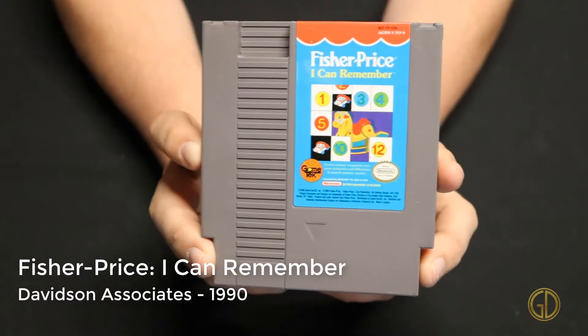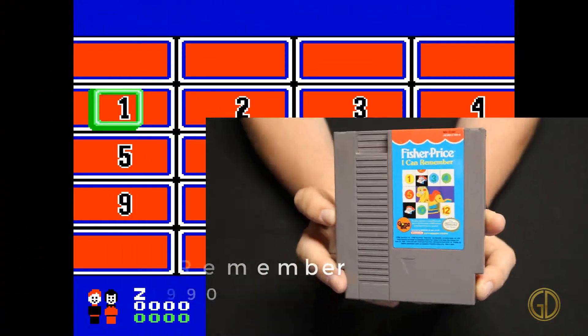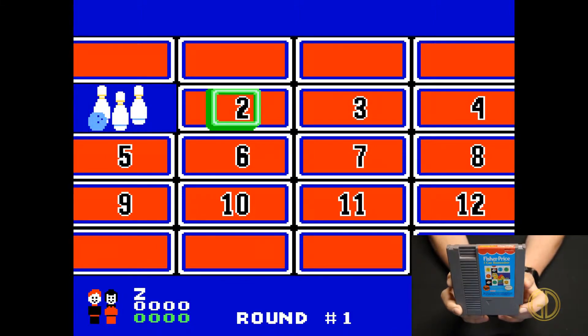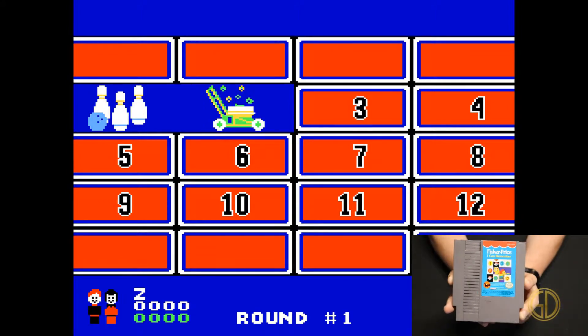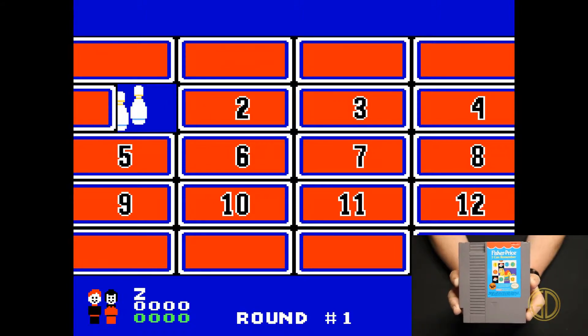Fisher Price: I Can Remember was released by Davidson Associates in 1990. This one is a turn-the-card-over matching game. It operates very slowly and I don't see how a kid could have ever had the patience for this, but it's basic matching stuff.